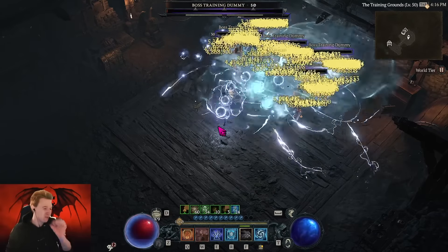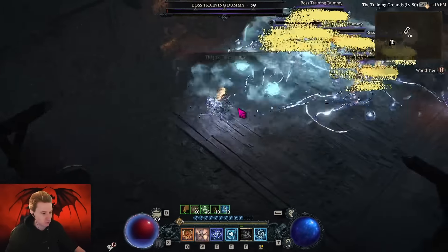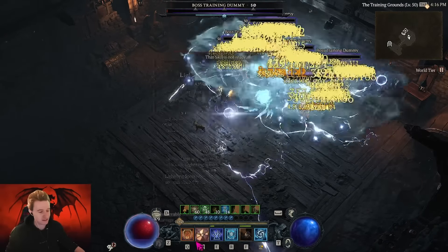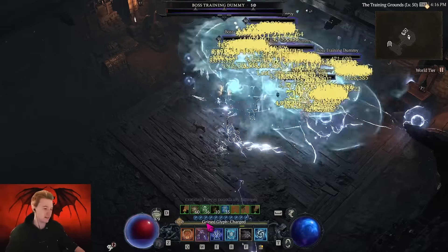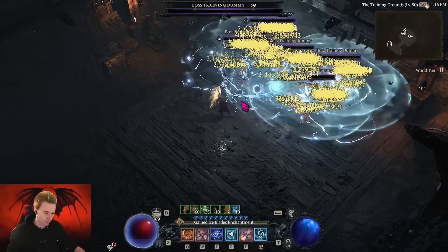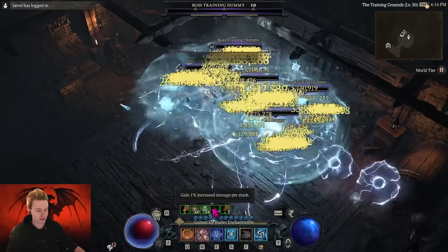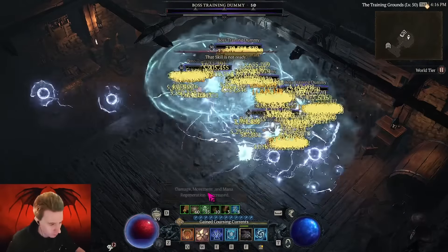All you need to do is hold down W — whatever key you have Lightning on — and that's it. I'm not pressing any other button. The Spear casts automatically on cooldown, frame-perfect, allowing you to get way more stacks. If you just spam-click instead, you'll have fewer stacks because it doesn't cast frame-perfect. You need to just hold down the button to get to 60 stacks with the attack speed breakpoint.